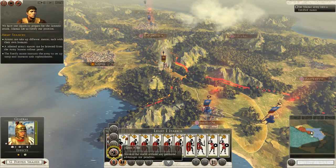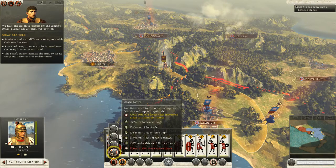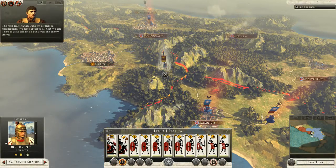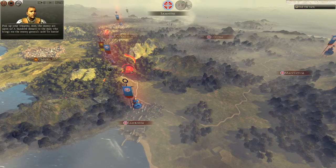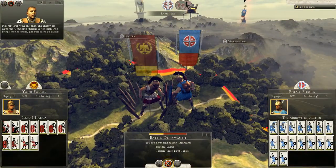One season to prepare for the Samnite attack — Silanus, let us fortify our position. Fortifying costs 50% of the force's total movement range to assume this stance. We make our stand here; the men have started work on a fortified encampment. We have prepared all that we can — there is little left to do but wait for the enemy to arrive. We're basically waiting for them to come to us.